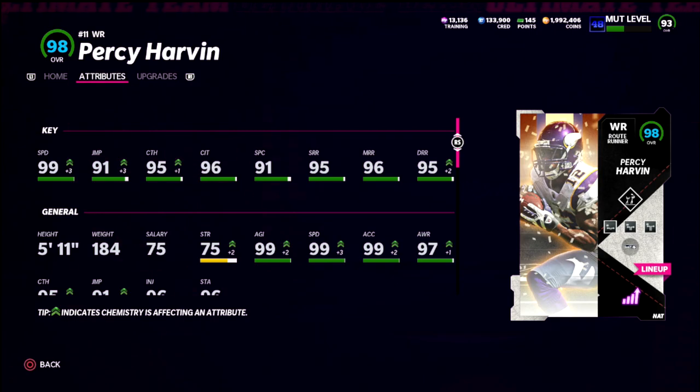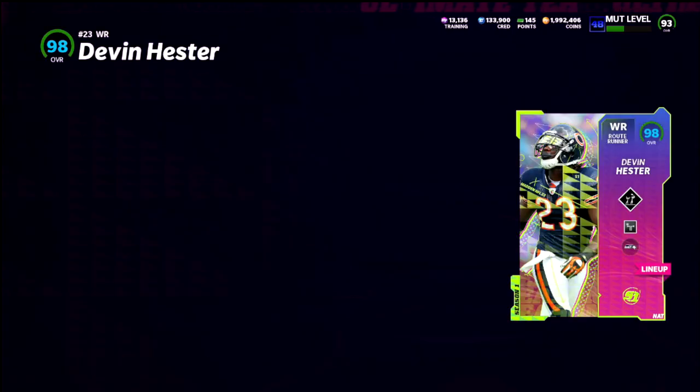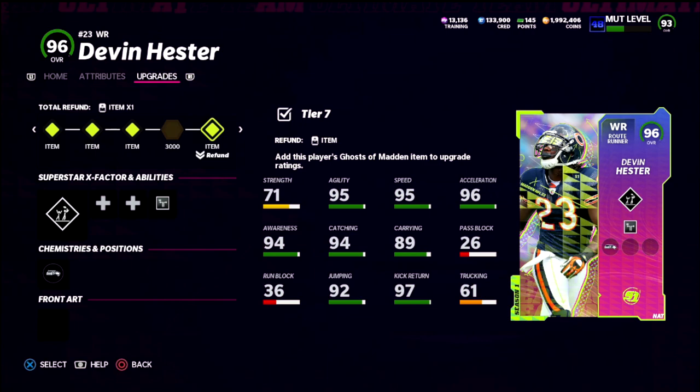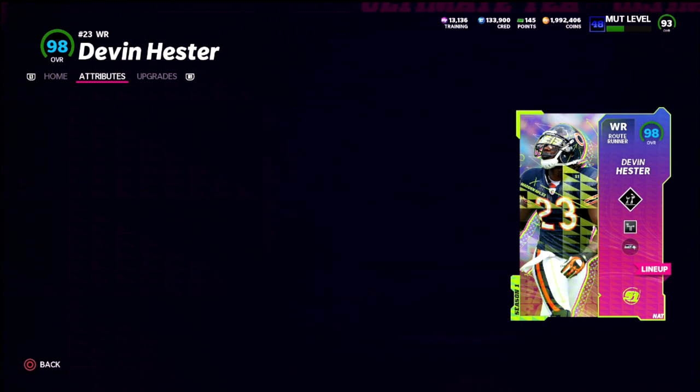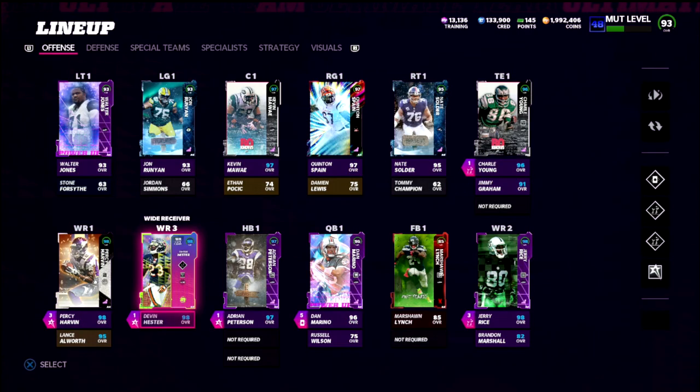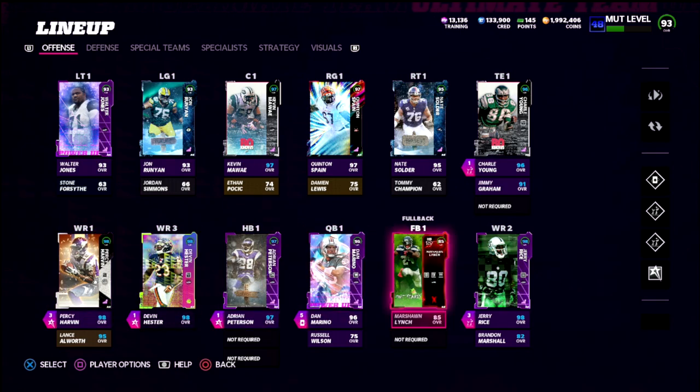You also have Percy Harvin with 99 speed and 90-plus route running across the board. Then Devin Hester — you could do the solo challenges to get him — he's 99 speed, 95 route running across the board, and a route running archetype. So you've got three receivers all at 99 speed, including Jerry Rice who's around six foot two.